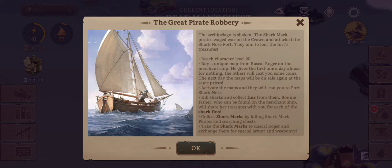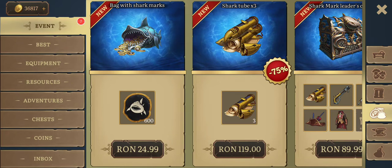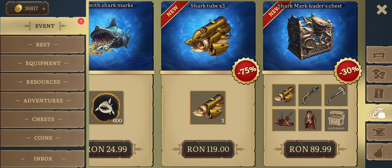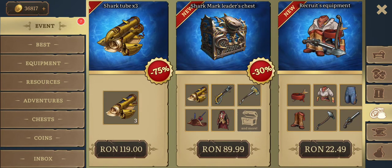Activate the maps and they will lead you to kill sharks and collect fins from them. Bonnie Fisher will share her treasures with you for each of the shark fins. Collect shark marks by killing shark mark pirates and searching chests. Take the shark marks to Rascal Roger and exchange them for special items — shark marks, shark tube, shark coat, and more.